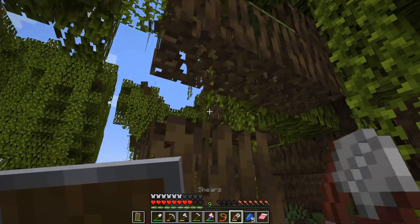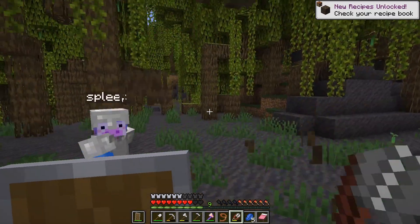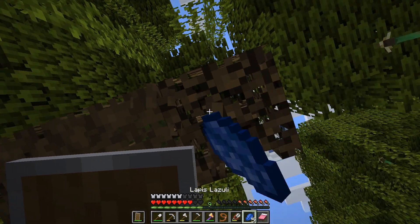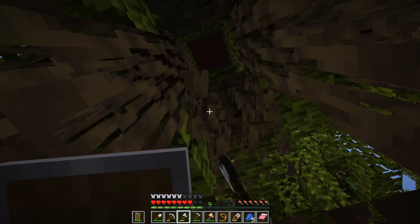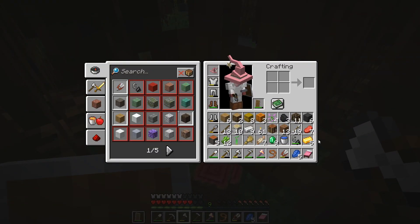Let me... It's a glow stick. Oh, you can get the roots. You can just break them with your fist. Oh, dang. Oh, this is so cool. Oh my fist! Mangrove wood! This is gonna be the first time I ever pick up mangrove in survival.